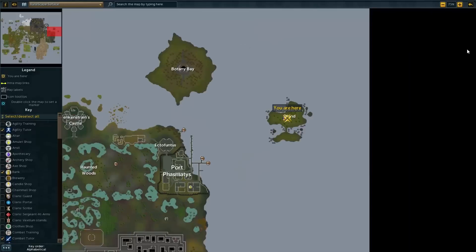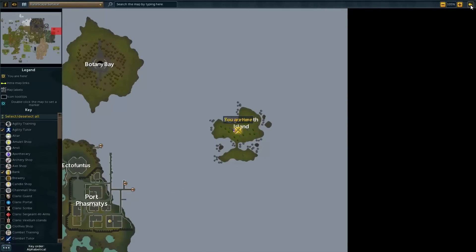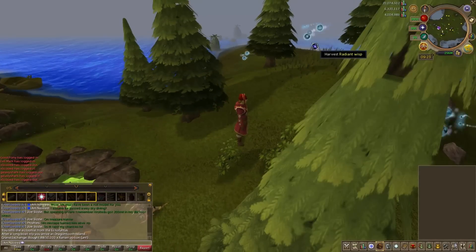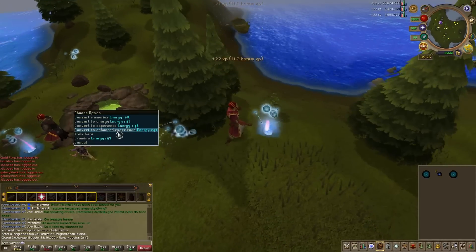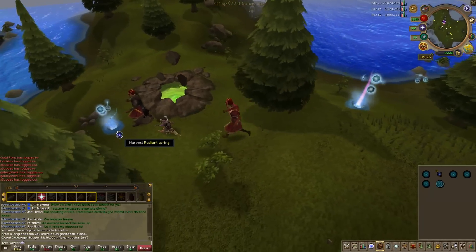From levels 85 to 90, we are going to be traveling to Dragontooth Island, which can be reached from Port Phasmatys. We are going to be siphoning from the Radiant Wisps, giving 75,700 experience per hour. It's a good location and the next fastest available, so it is strongly recommended.